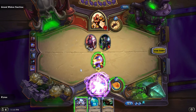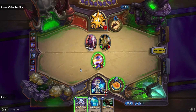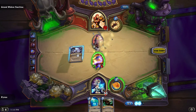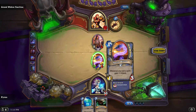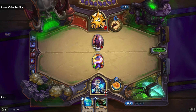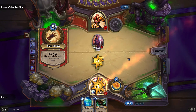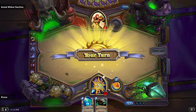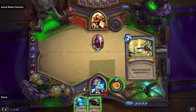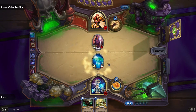We'll do an Arcane Missiles, then an Arcane Explosion, and we'll just hit her hard. That's the best way to do it — just zerg her. With four mana we can put out the Water Elemental, and cool, we have a pocket Flame Strike if we really need it. We're just going to rush her.